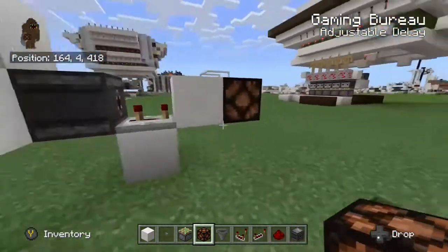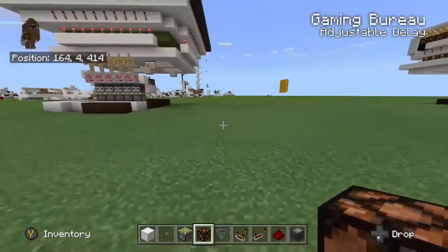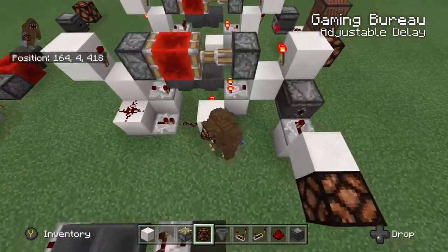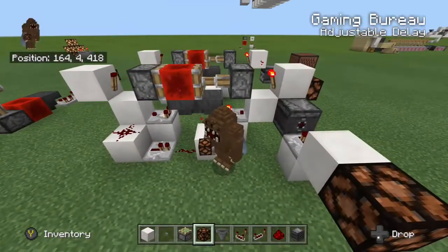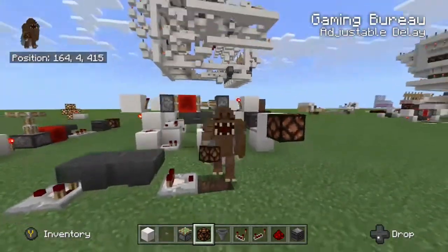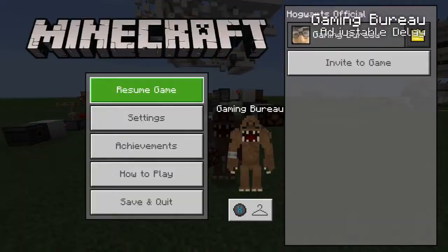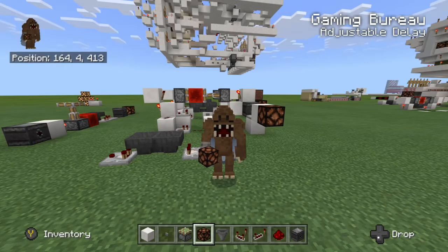And there you have it. This is fully adjustable up to the number of items that fit in a hopper, so that's five times 64 — you have quite a few hundred ticks of delay available here. No repeater lines needed. Mumbo Jumbo, I hope you see this video and find it helpful. The rest of you, give it a thumbs up if you liked it. This is Richard.